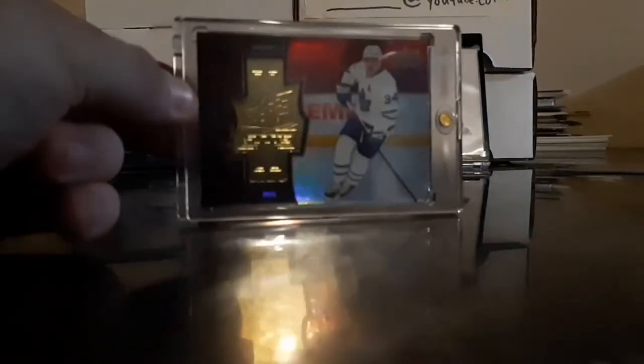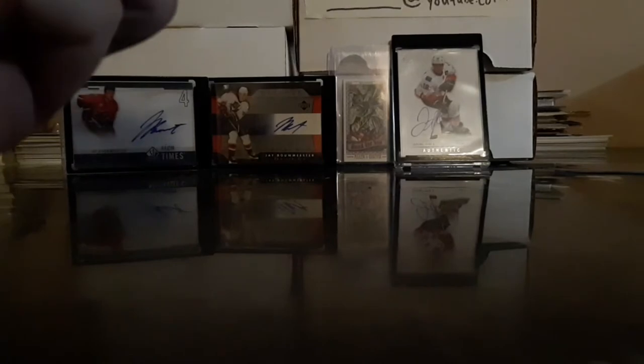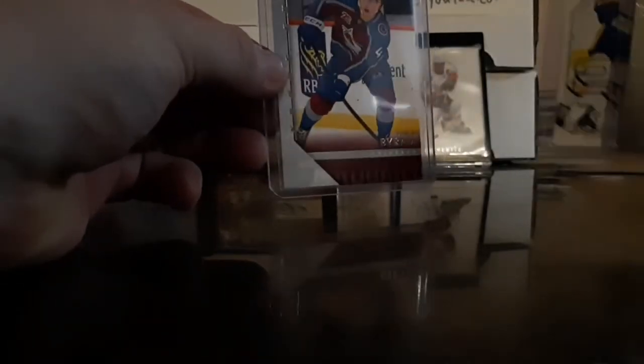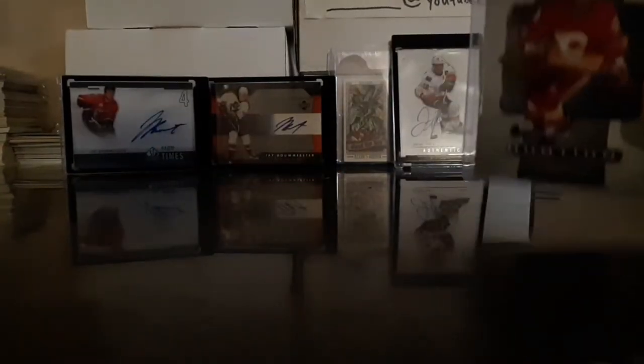Another really nice card out of the case is this Matthews — it's the SPX Finite, the gold version, numbered 9 out of 299. Another really sick card, very happy with that one. And then three more really nice pulls — there were a couple nice young guns and the Retro Ultimate Victories and all that stuff. Bowen Byram retro young gun variant, another beautiful card. Dylan Cozens card numbered 782 out of 1000, another really nice card. And then Johnny Gaudreau ovation — I'm a huge Flames fan so love getting anything Flames.